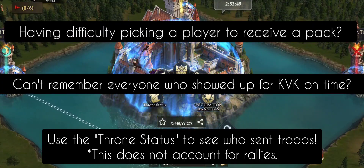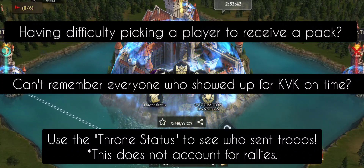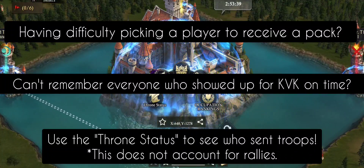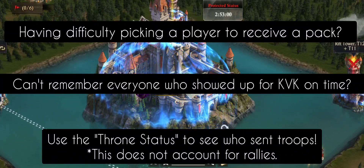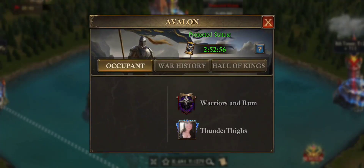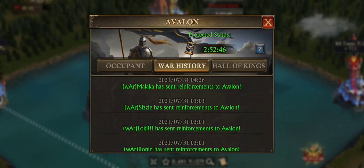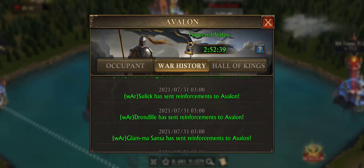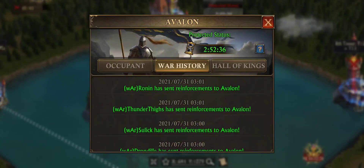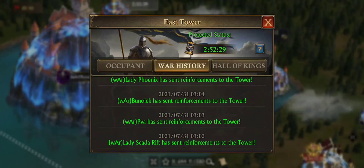While this may be a helpful guide, you are your own king or queen, so you can do all of those things however you'd like, but I do hope that this helps. Last couple of things I wanted to go over: first, the throne status. This is where you'll see who's king. You can also see the history of kings within your kingdom. And what's cool is you've got your war history on all five of your buildings — you can see from your most recent KVK who sent troops to each building. This kind of helps in determining who may get those packs.